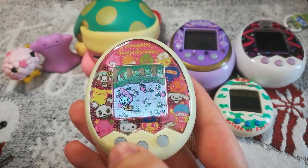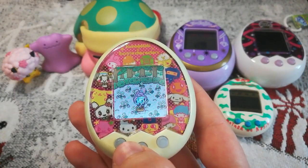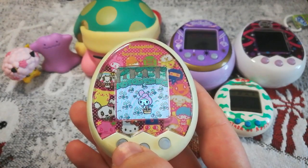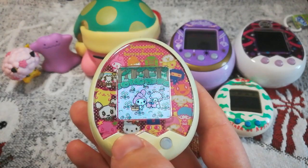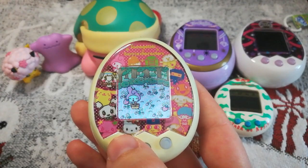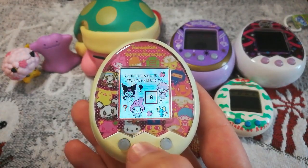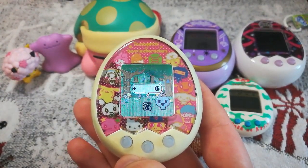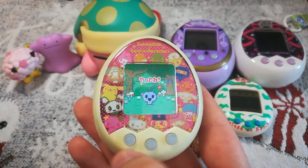The game continues like that for three rounds. In the last round, she gets one, two, three, four, five, six — then you lose two, leaving four — then she gets five, six again, so you put in six and confirm. You won! You get 200 gacha points for winning, and it makes your character happy.